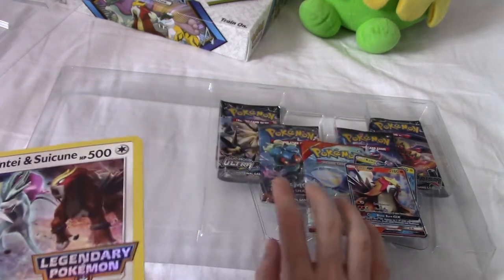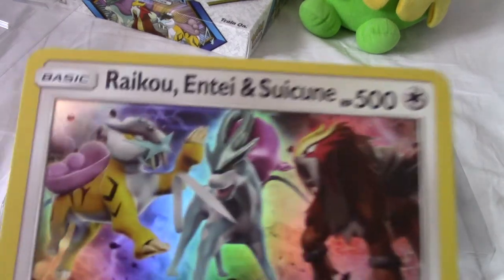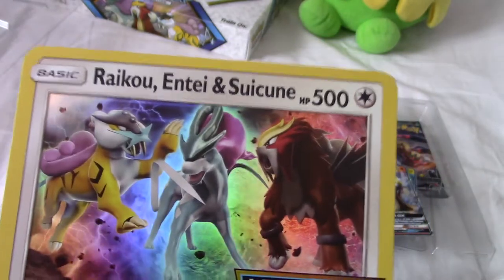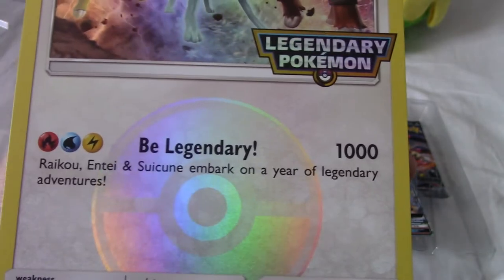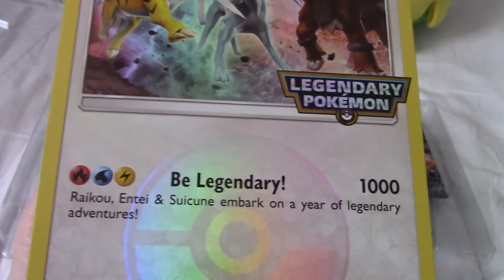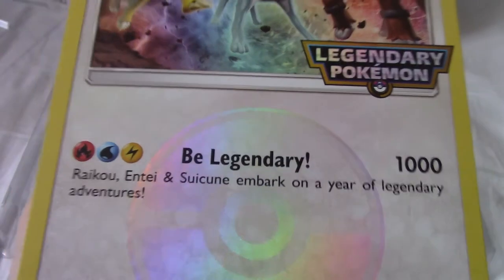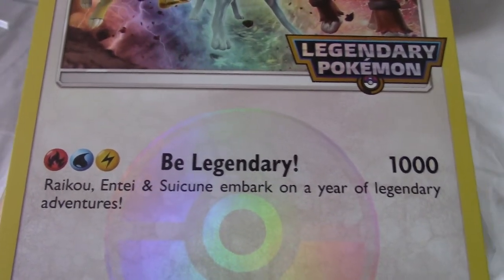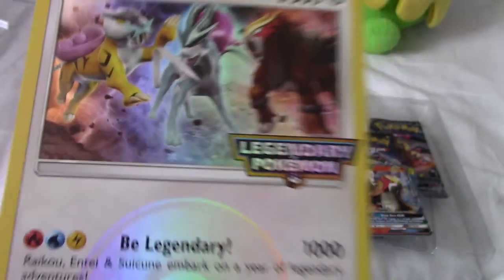The large card isn't just an enlarged version of the smaller cards — it's actually a card unto itself, a special one that I presume you can only get in large form. It features Raikou, Entei, and Suicune, with the legendary collection stamp. The move 'Be Legendary!' is obviously unplayable and kind of bland. The description — 'Raikou, Entei, and Suicune embark on a year of legendary adventures' — doesn't describe the attack. It does have a shiny Pokeball, though.